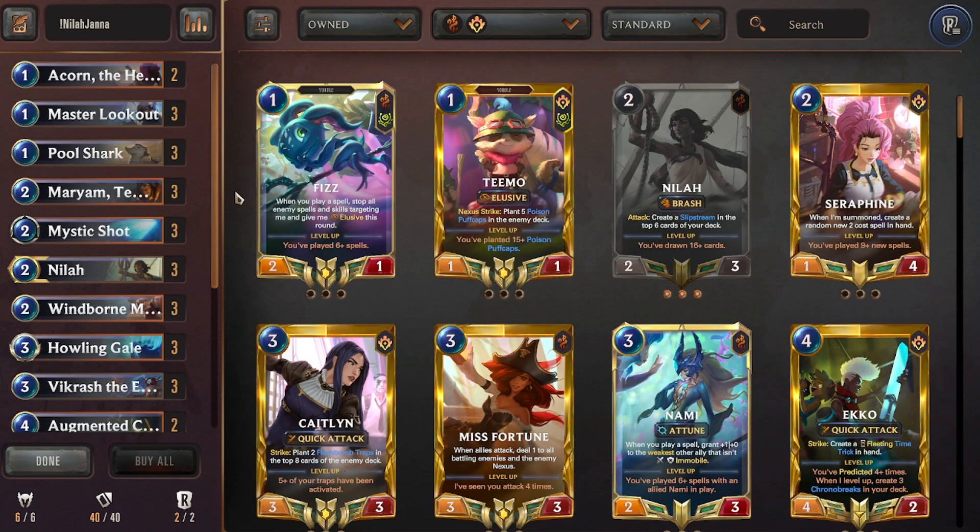The main theme of the deck is to draw a whole bunch of cards on turns four, five, and six, and win through infinite pressure with really strong units that have quick attack and infinite burn damage coming out of Piltover and Zaun. Not Noxus — P&Z has the best burn in the game, on top of premium draw and really good bodies.